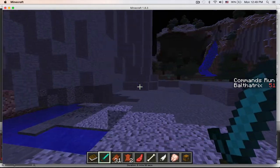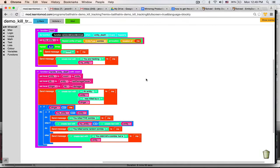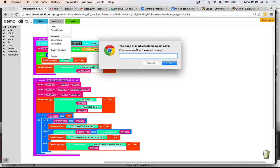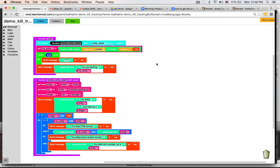Now let's just look at the code. Here's the code, and you guys can actually reference this name right here. So 'demo kill tracking' is the name of this mod. If you guys wanted to, you can look up this mod on our website — demo kill tracking — and you should be able to look at this code on our website as well, not just through this video.